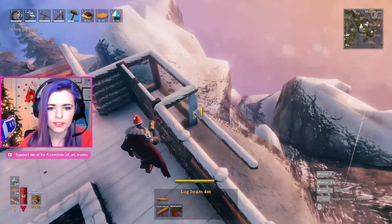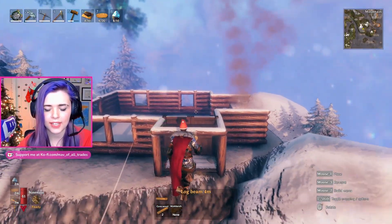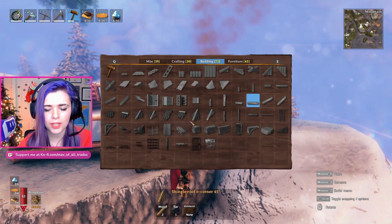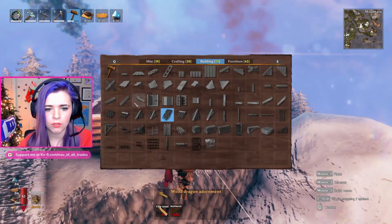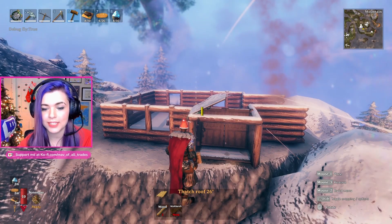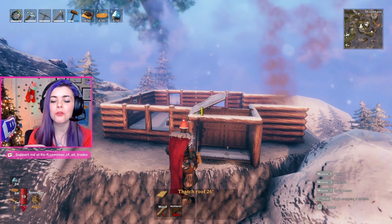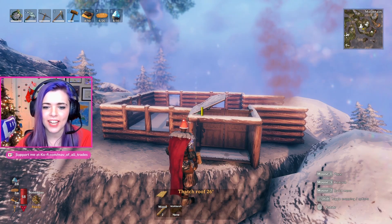Okay yeah, cute. And then we'll do a little roof. What kind of roof do we want to do — a dark wood or the thatch one? Because typically I would try out both and then put on the one I like better, but I don't have that luxury today.